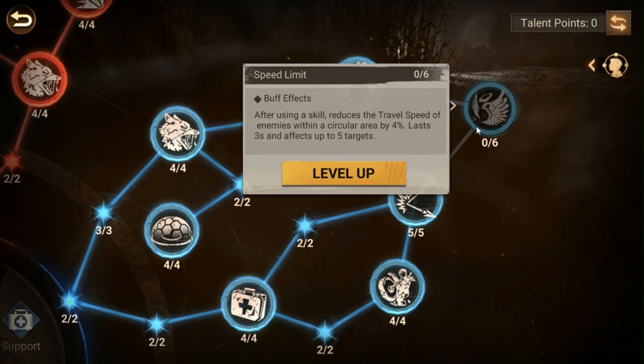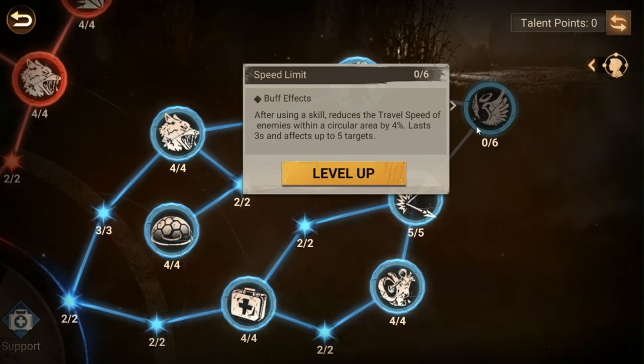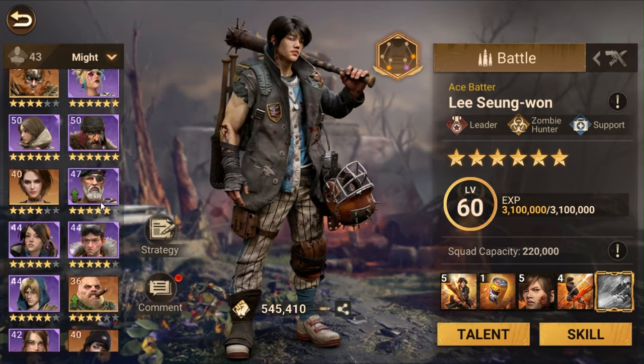After using a skill, this reduces the travel speed of enemies within a circular area by — I believe it's 24 percent by the end — and it lasts three seconds, affecting up to five targets. It applies on both skills. If you're a weaker player and want to help out your team, having this can really prevent someone from being able to run away. But if you're stronger and want to focus on dealing damage, these points can be used elsewhere.